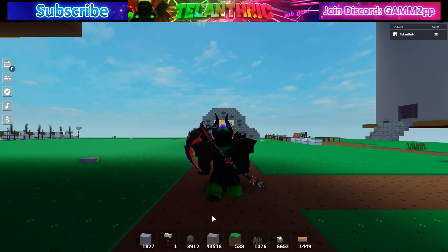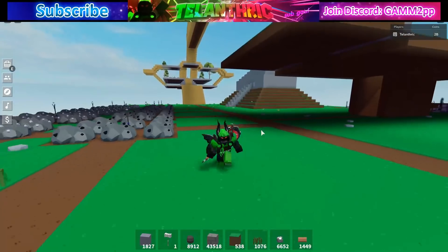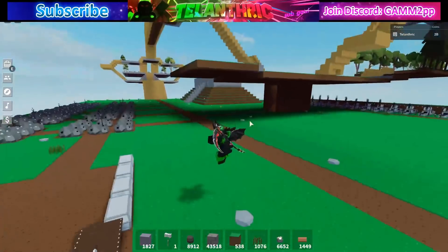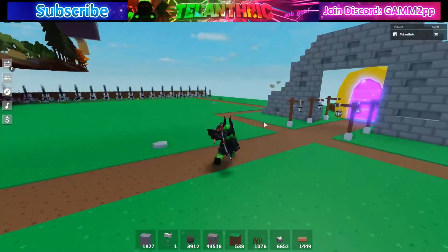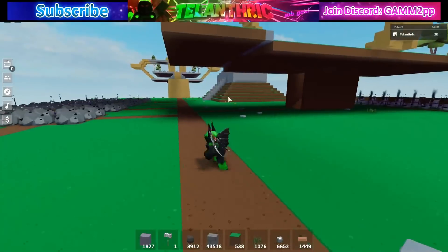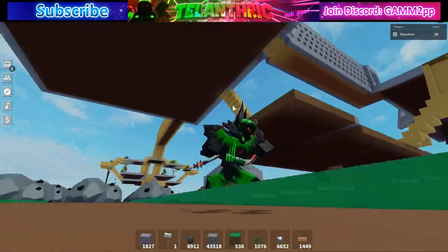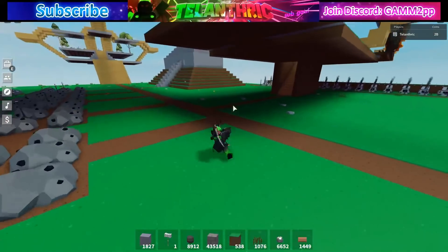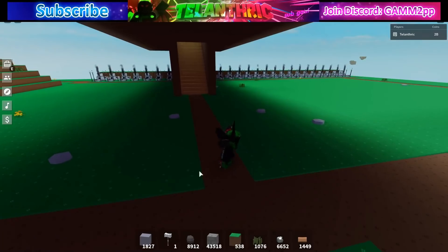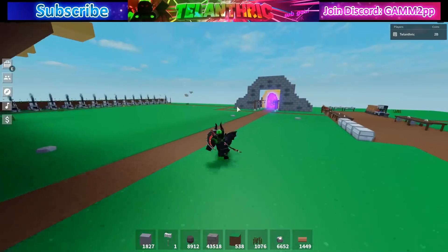This update is huge, so I'll be showing everything in the new Skyblock update — how to get it and what they added. Right from joining, the lighting is way different. There are now shadows, which for anyone who has a sky base like I do in Roblox Skyblock, shadows kind of completely mess up the base — it's all completely dark.